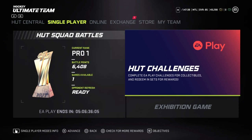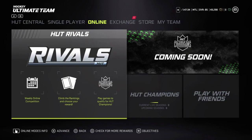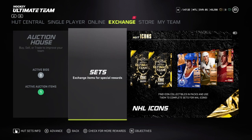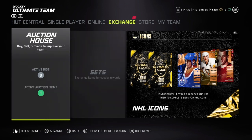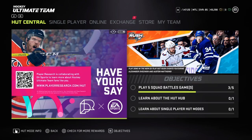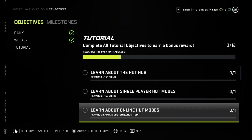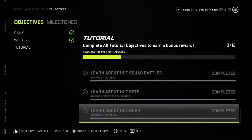First off, this is the easiest thing to do. Go to the exchange tab and press the big rectangle button — on PS4 it's the big rectangle button; not sure what it is on Xbox. Press that, complete the tip set, and you'll get an objective completed in your objectives.